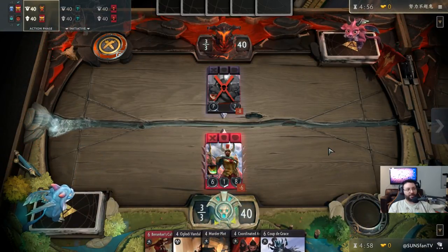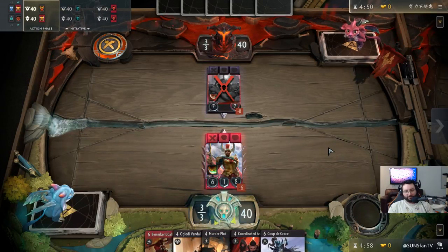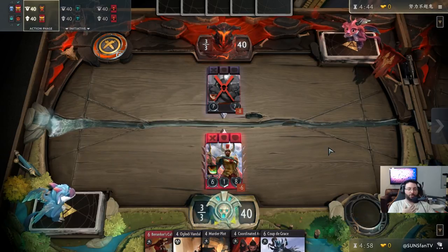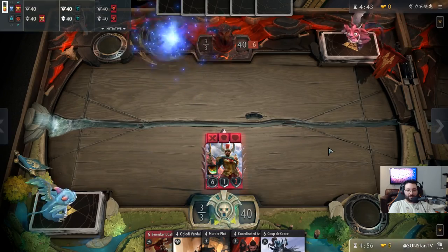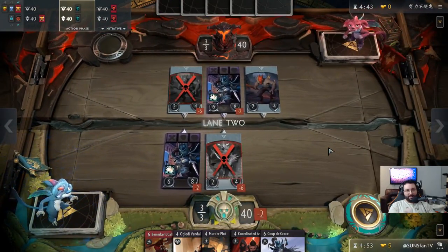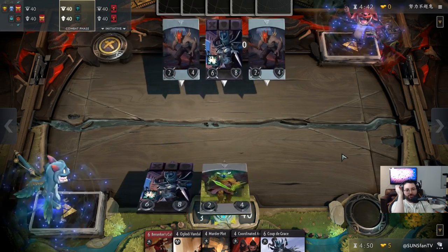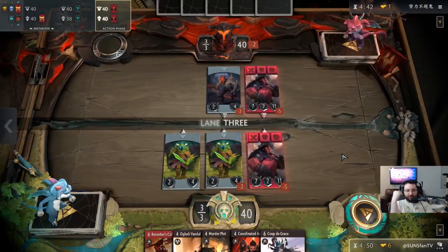That's why, when I'm talking about Time of Triumph, for a pure face rush deck it doesn't make much sense — that's eight mana and you want to be done with the game by then. But for me with this deck, it's a good safety net. A lot of times we almost always get a tower down by round three or four, but if we're at eight mana and one tower down, that second tower can be quite difficult to take, which is why Time of Triumph just ends it.